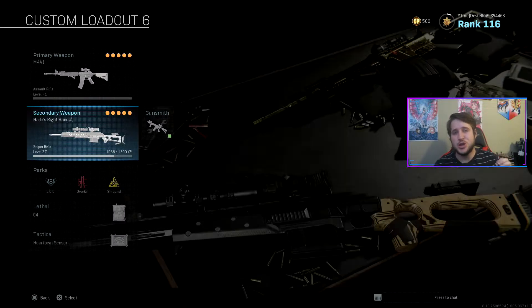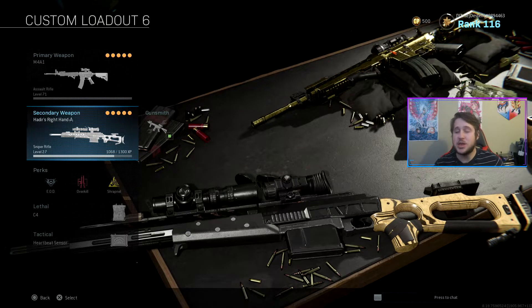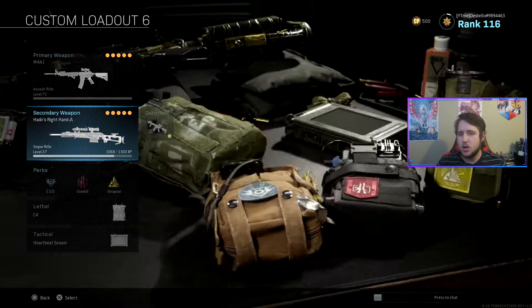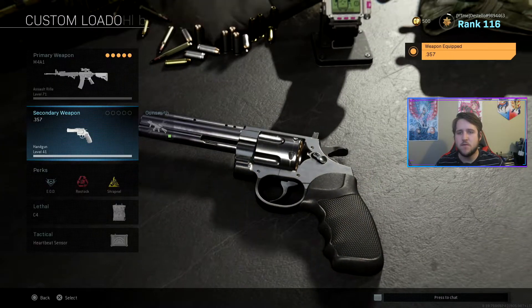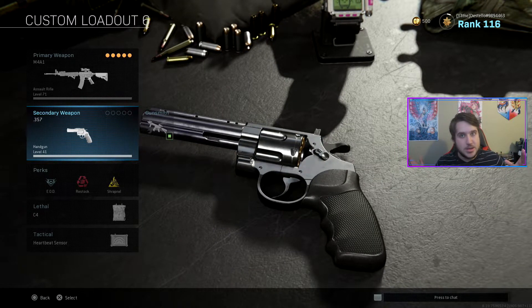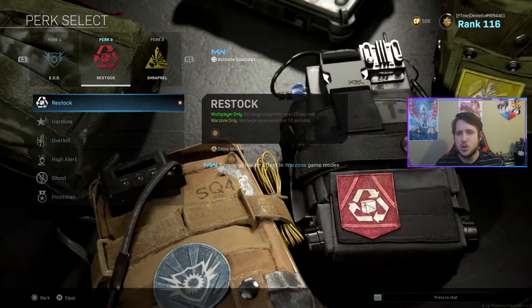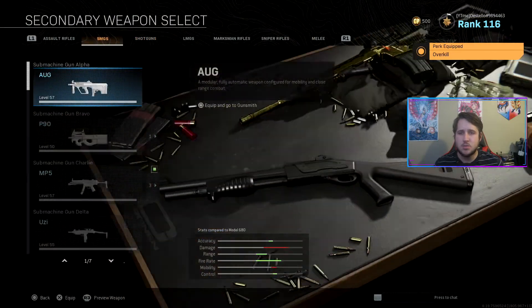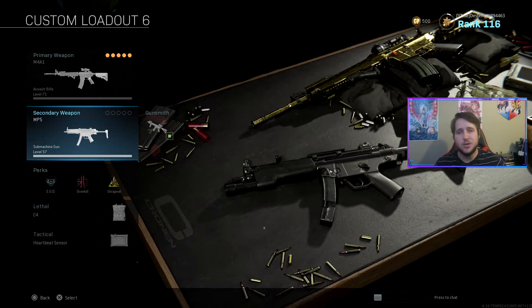For my secondary, I'm running the HDR. Now, this is completely personal preference when it comes to this gun. One of the big things going on right now is taking off Overkill, putting on Restock, and putting on the 357s with dual wield — this also works perfectly. Unfortunately, they said they're going to be nerfing this soon, so I would definitely look for some alternatives. Also, a lot of people will keep Overkill on and put some kind of SMG class, which creates a pretty OP setup.